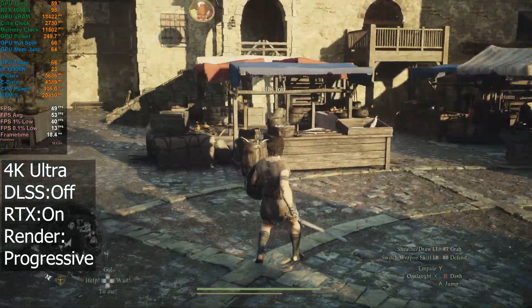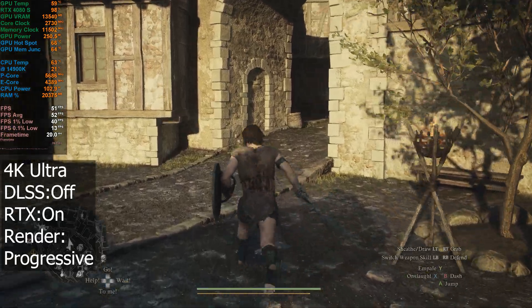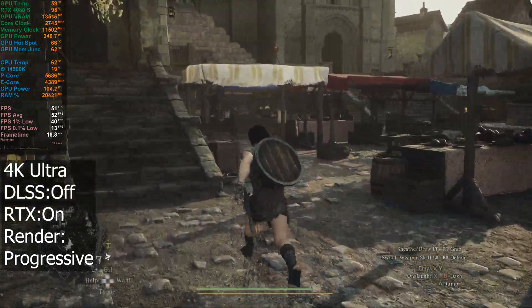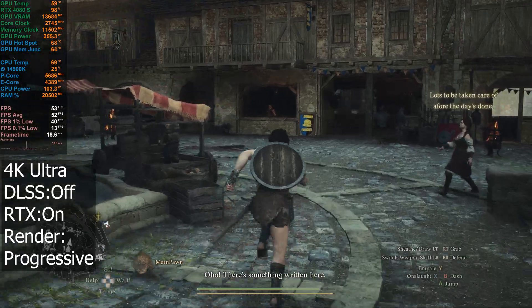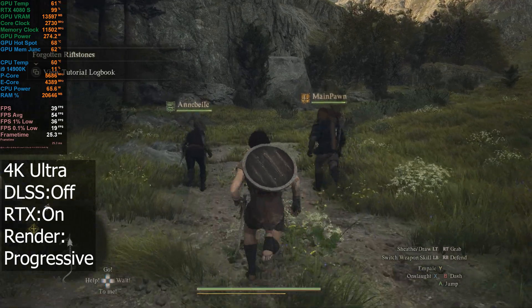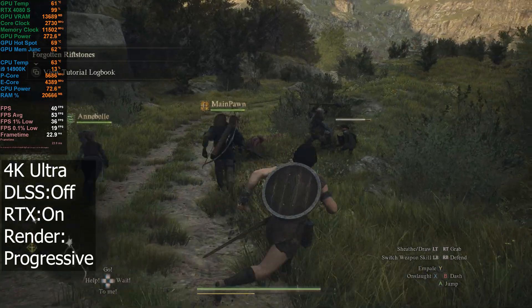I did see something similar in the smaller town closer to the beginning of the game. I was kind of expecting this here, though actually not as bad as I thought. I'm not sure if there's a particular area that's really bad — 45 FPS, it's not ideal, but it's not as bad as I thought it would be. I thought we'd see GPU usage come down to maybe 80%. GPU power is sitting at 270 watts, so it's not bad on that front. VRAM is just over 13 and a half GB.